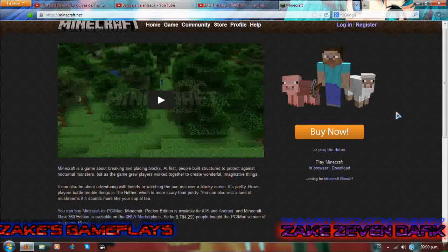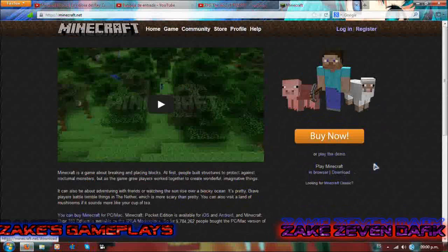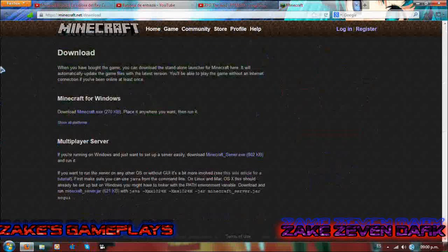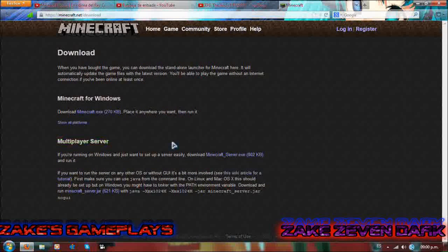En este caso, tengo ya preparada lo que voy a hacer. Empecemos para no retrasarlo más. Primero, lo que se debe hacer es irse a la página oficial de Minecraft, Minecraft.net, como ya todos conoceréis. Después darle a download, una vez que cargue la página, y les aparecerá la típica pantalla para descargar su versión de Minecraft. Nosotros nos vamos a basar en el servidor multiplayer.